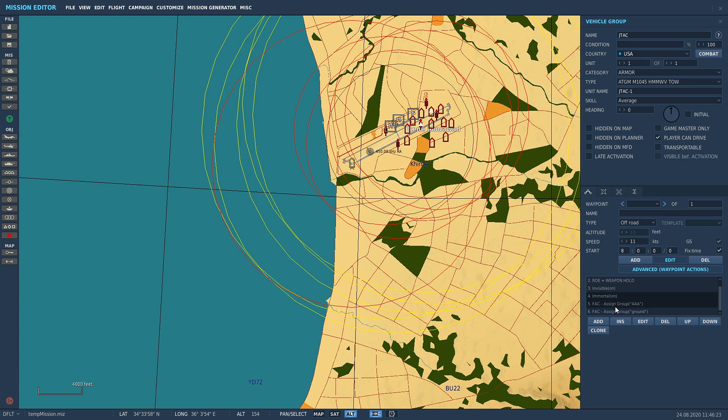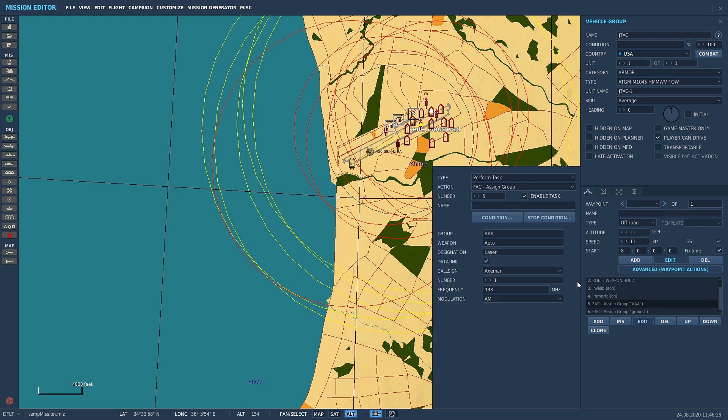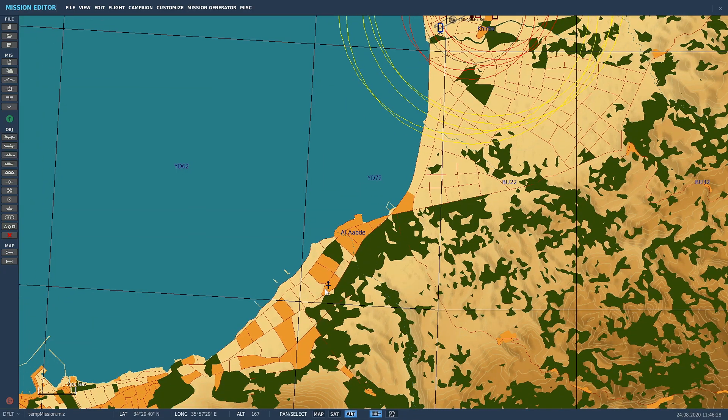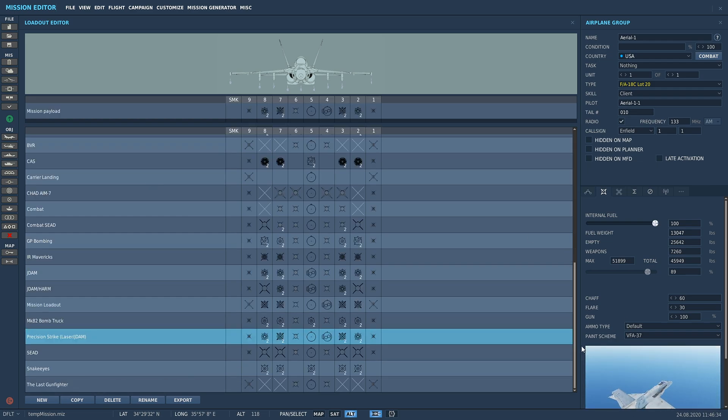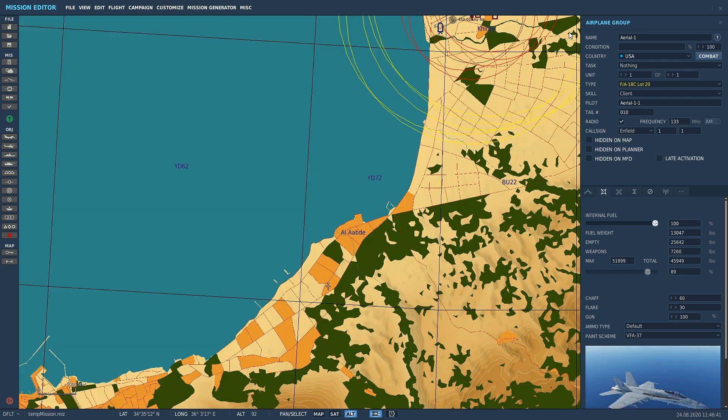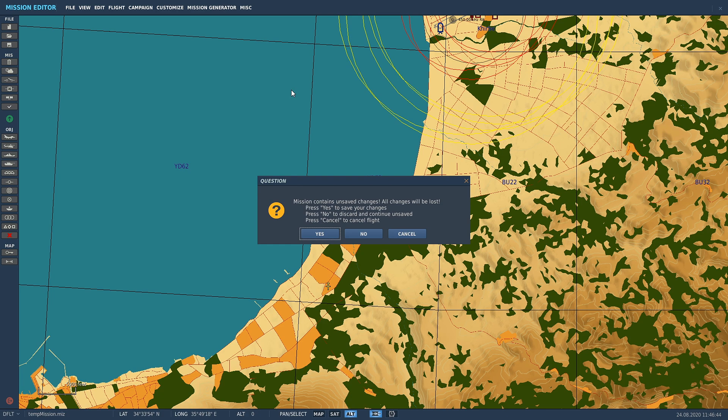That's everything set up. The JTAC is on radio frequency 133 — you can see that here. Over on our friendly Hornet we've set the frequency to 133, ready to go, with a weapon loadout of laser-guided bombs and JDAMs.